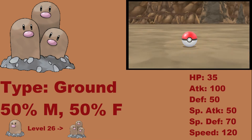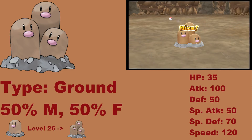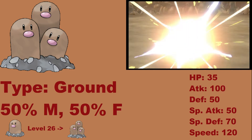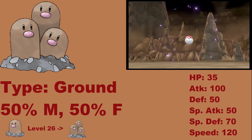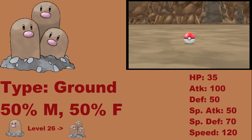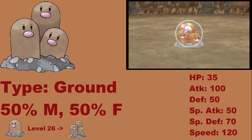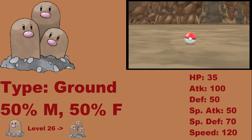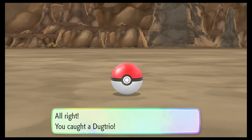Dugtrio — you wouldn't think it's fast just by looking at it, but it is incredibly fast. Actually, I think it's one of the fastest Pokemon in the entire Kanto Pokedex. In the Kanto Pokedex, I think it's only second to — the only ones that actually outspeed it are Electrode and Aerodactyl, which we're going to be seeing another one of those today. There we go — Dugtrio was caught. Nice.